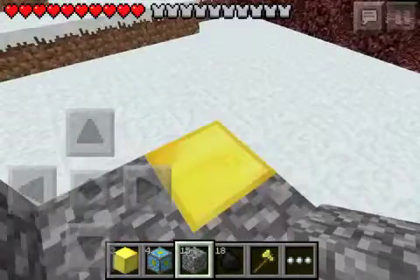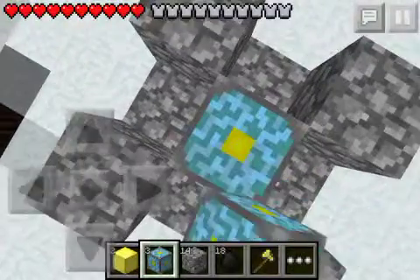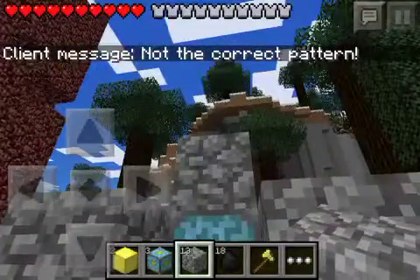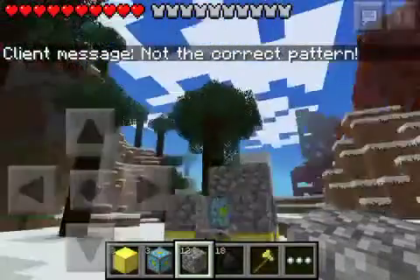Then get the nether core reactor, jump and place it, then jump and place a piece of cobblestone on top of it. Get down, put it right there, and keep doing that with all of them.